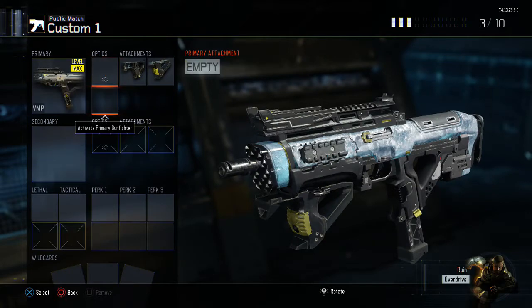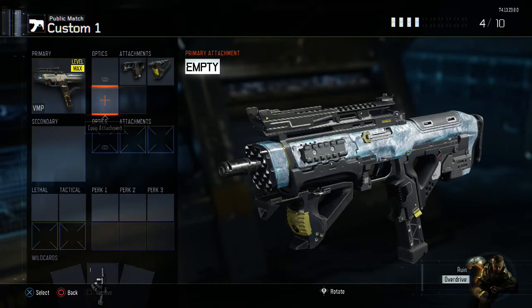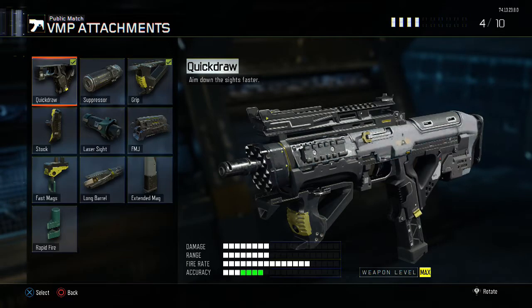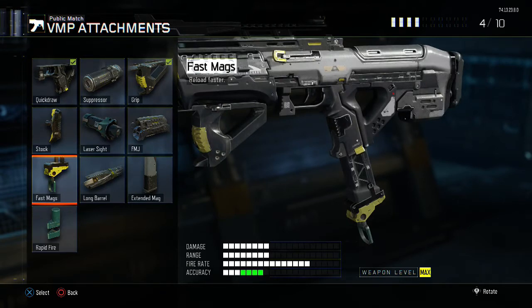Now we are going to have a third attachment, so you are going to need the Wild Card Primary Gunfighter 1. Once you have got that and activated it, go into your attachments and put on Fast Mags. This is going to allow us to reload faster, once again putting us in a better situation when it comes to those 1v1 gunfights, even in maybe those 1v2s and 1v3s. So Fast Mags is a must have.